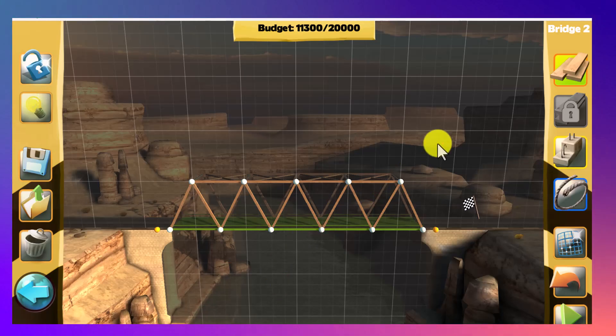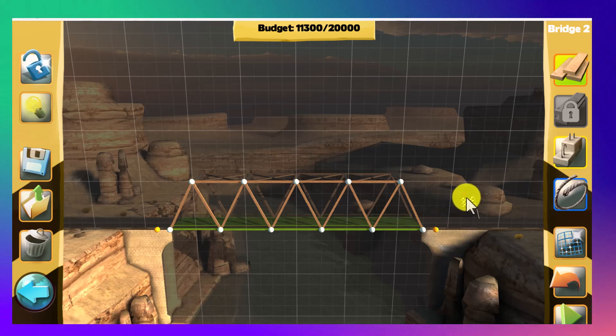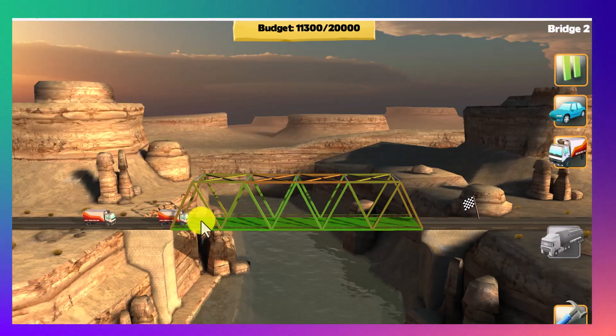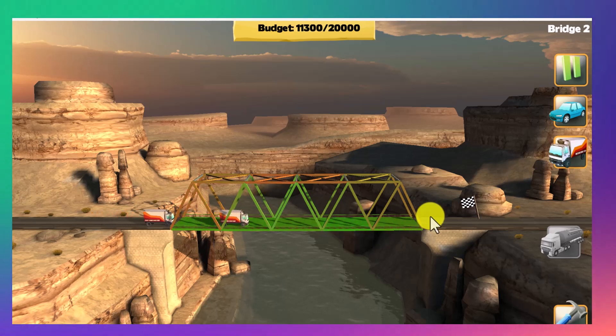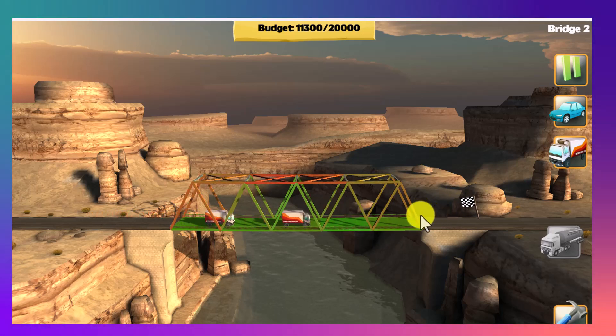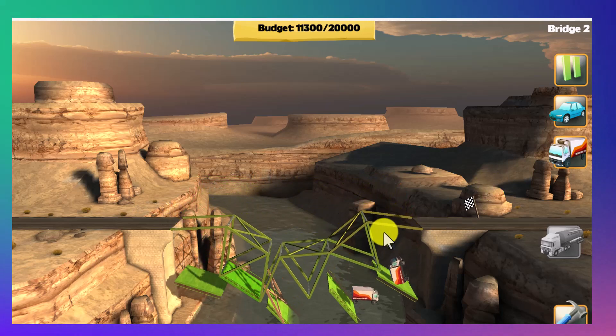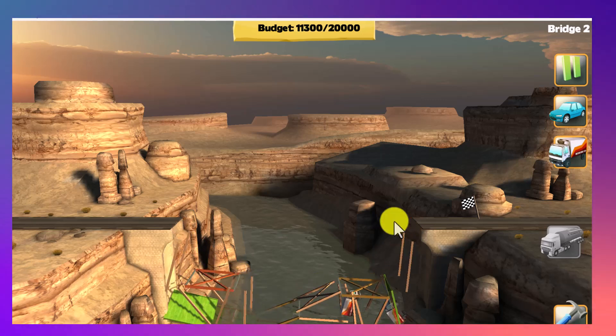We want to get a bonus, so I'm going to try bringing a heavier vehicle. Let me test this second, larger vehicle — if it passes we will get a bonus. Unfortunately the bridge fell down with that load.